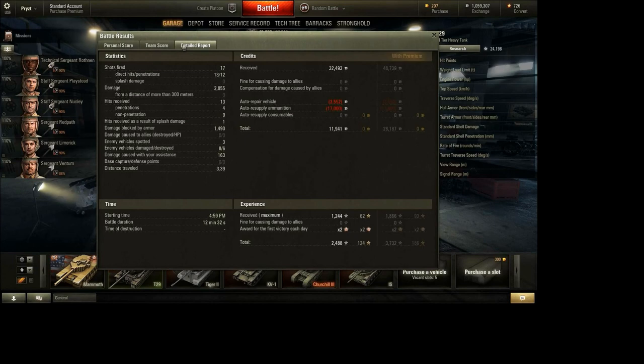Looking at the premium account options, for example, I can get 14 days of premium account plus 9 garage slots for about $18 right now. A year is about $96. So it's not cheap, but if you only have like two days off and want to play as much as you can, it's $1.49 for a day — that's actually pretty cheap.